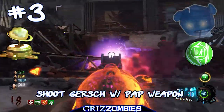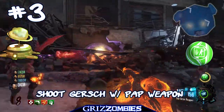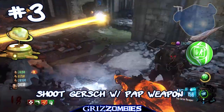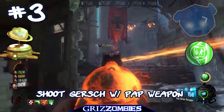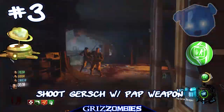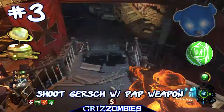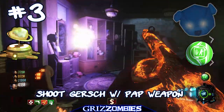We just ran across the map and came across the Gersh orb as it came across. You need a pack-a-punch weapon to keep shooting it. I'd recommend by round 18 at the latest — we did it on round 18. You're going to need a pack-a-punch weapon to stop his orb, continue the storyline, and progress it.